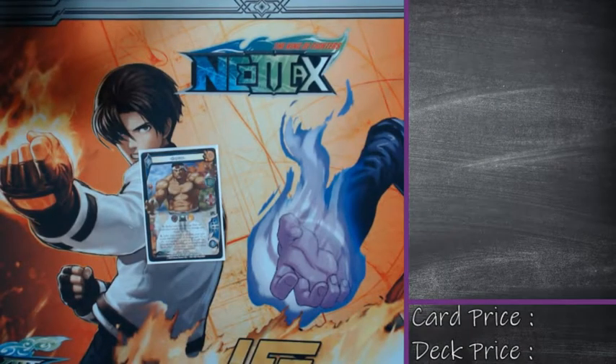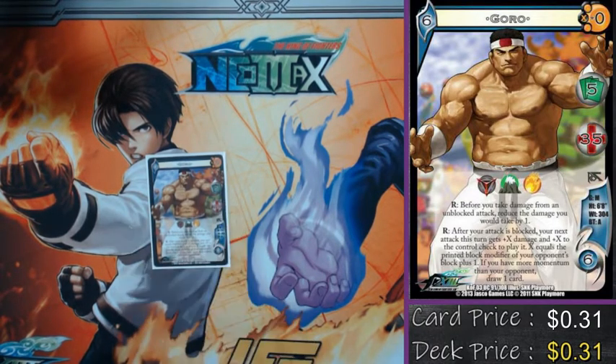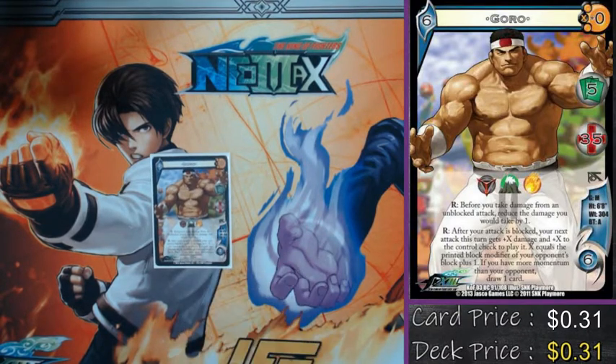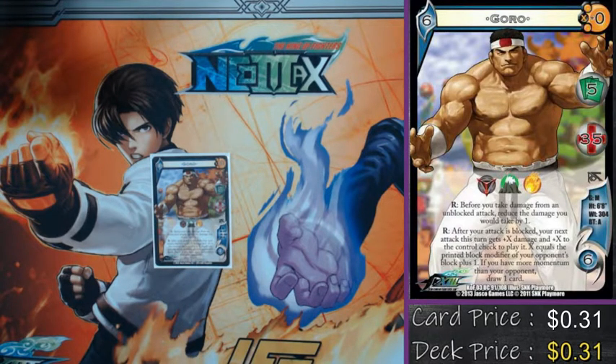First thing we need to talk about is what does Goro do. His first ability says: after you take damage from an unblocked attack, reduce the damage you would take by one. This is a very cool ability because this doesn't lower the damage of an attack — it says the damage you are taking is reduced by one. It's weird wording, but it means that opponent abilities which reduce the damage of your attack do not apply. It's a weird workaround, and it isn't extremely powerful — one damage on a 13-damage attack isn't really going to save your life unless they've hit you with three or four attacks.